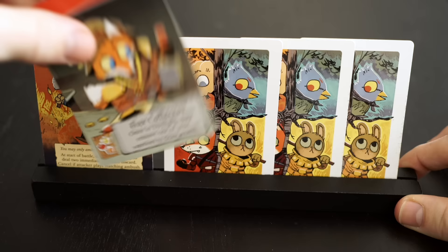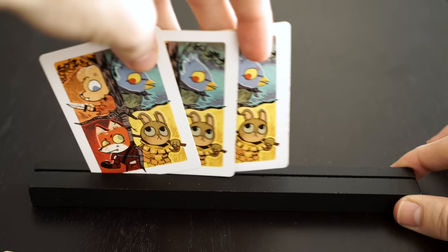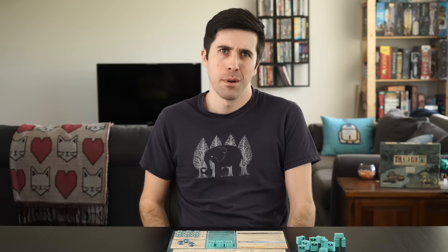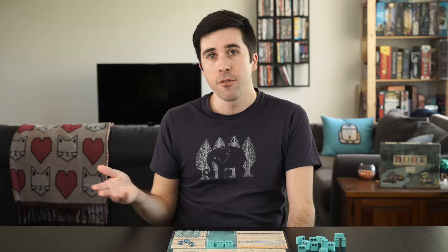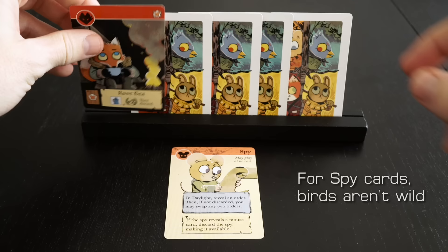If the card didn't have a crafting cost, reveal the next card in the order and start it all over again until the cats are able to recruit or run out of cards. Then discard all revealed cards and start the Evening, where they'll draw back up to five, placing new cards in the back of the schedule. Special rules: the cats don't have a hand of cards — they have their schedule. You can't take from or give cards to them. If you would take a card, draw one instead; if you'd give them one, discard it and they get a point. You also can't play ambush cards on them. Spy cards replace the Dominance cards. If you play a spy during Daylight, you can reveal one of the cat's cards. If it matches the suit of the spy card, discard the spy making it available. If it doesn't match, you may swap any two orders in the schedule.